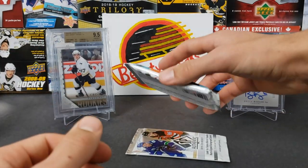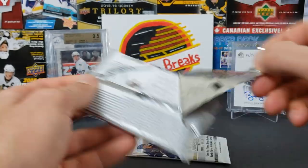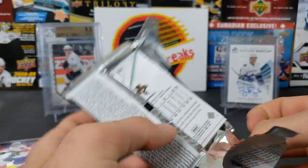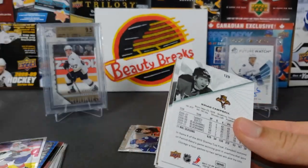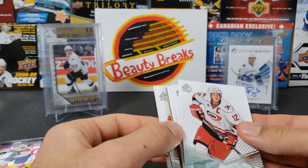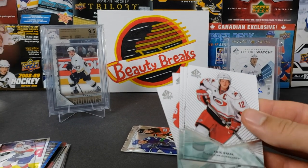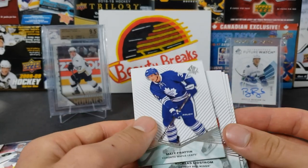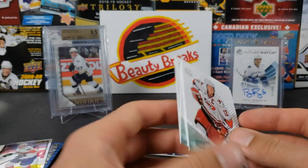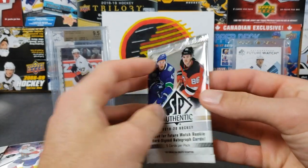Two packs left — 11-12 SPA first, then 19-20 SPA. Hopefully no base packs. There were less inserts back then. Eric Stahl, Bruce Golov, Matt Fratton, Nick Lidstrom, Brian Campbell — shoot, another base pack. You should have warned me about that before! You still have a chance at a sick auto in the last pack.